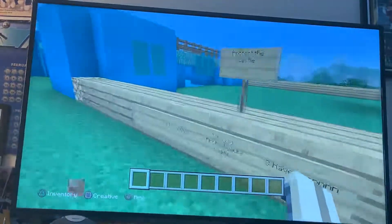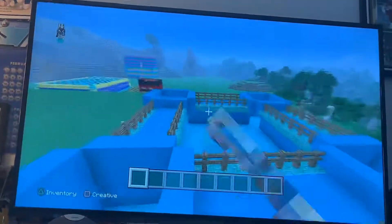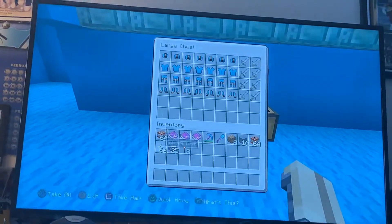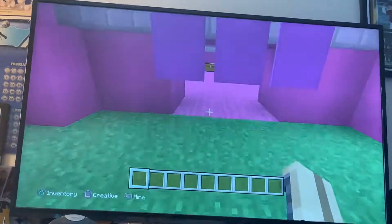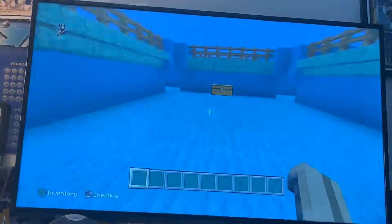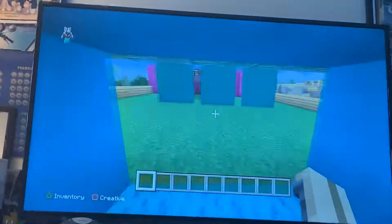This one is called Protect the Castle. There'll be two teams — one will be magenta, one will be sky blue. Each team has a chest with armor in their color and swords. You have to try to get into the other team's base and touch or jump on their chest. That's pretty much it for that.